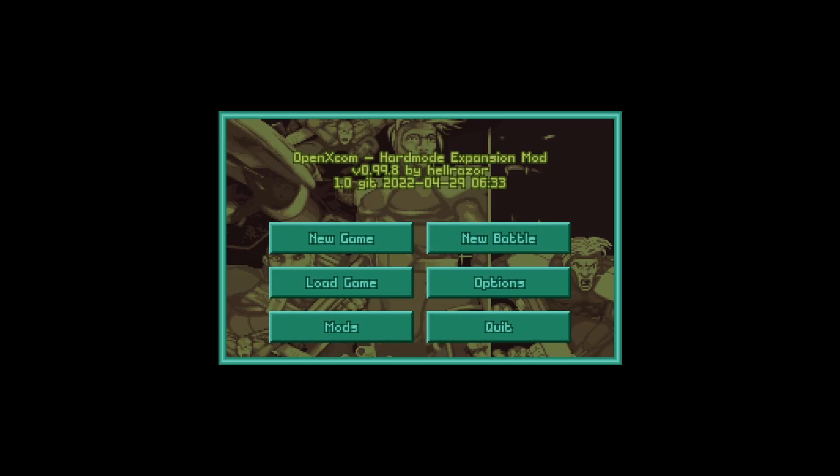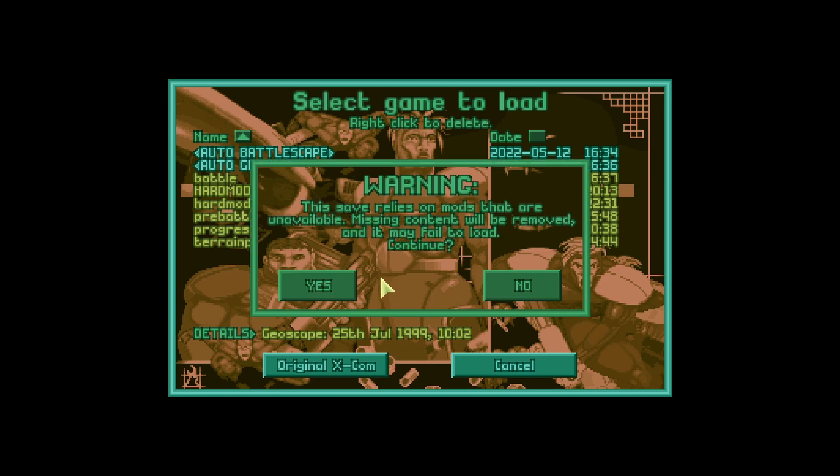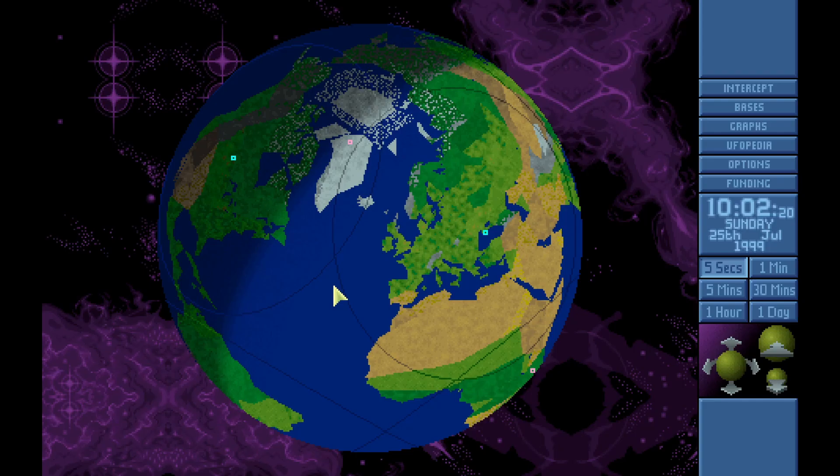Hi guys, welcome back to XCOM UFO Defense hard mode expansion, starting episode 56. In this episode we've actually updated the mod - Hellraiser released a new version, version 0.99.8.1, and although it didn't say that in the opening screen, it is indeed new.